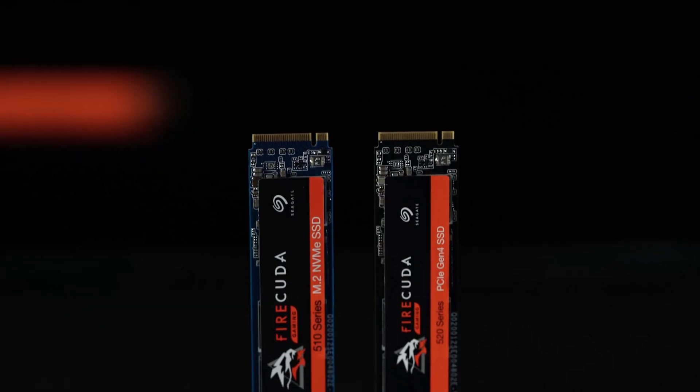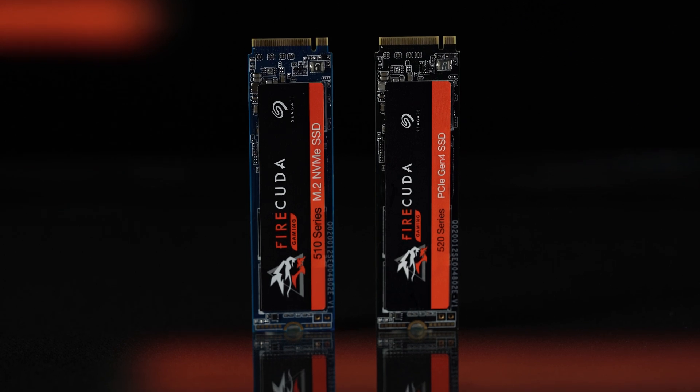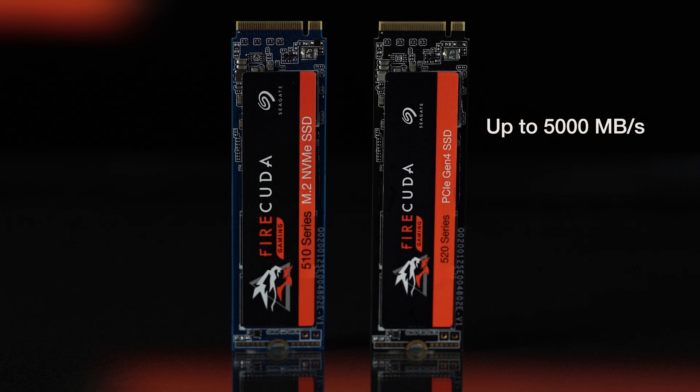Both look nearly identical. Both are 2280 in width-depth size. Both are M.2 with a four-lane PCIe slot. The difference? The FireCuda 520 has double the transfer rate, with read speeds of up to 5000 MB per second, compared to the FireCuda 510's approximately 3450 MB per second.